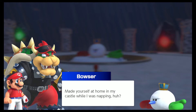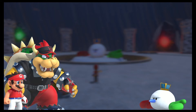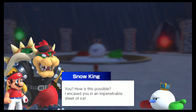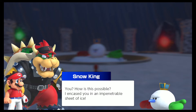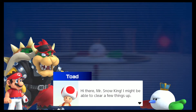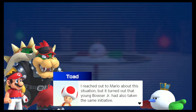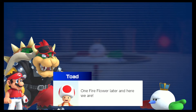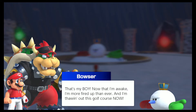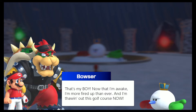'Not on my watch — made yourself at home in my castle while I was napping, huh?' I love when Mario and Bowser team up — it's just a great time. 'How is this possible? I encased you in an impenetrable sheet of ice.' 'Hi there Mr. Snow King — I reached out to Mario about this situation, but it turned out that young Bowser Jr. had already taken the same initiative. One fire flower later and here we are.' 'That's my boy!'